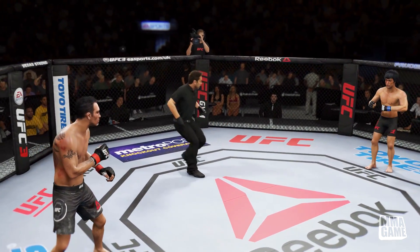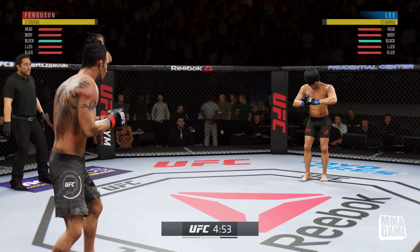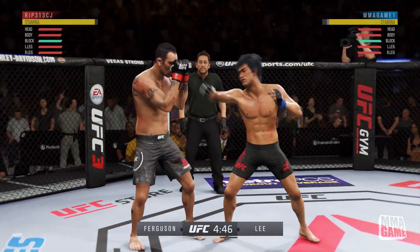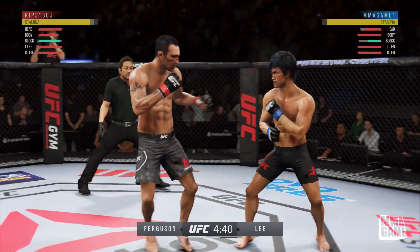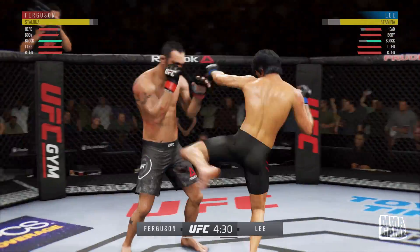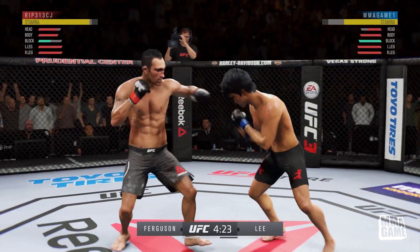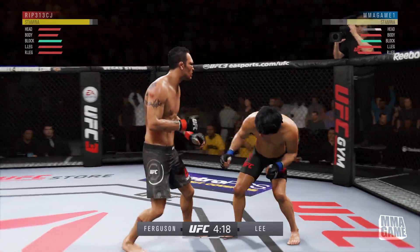Those head kicks definitely hurt. We start round two with some respect, but look at that — he doesn't want any of it. He just taunts us. So we get the body kicks going again to keep him guessing. If you just throw the body kick by itself it's kind of slow — but that turning side body kick is really starting to annoy him. He rocks us right there with the uppercut though.